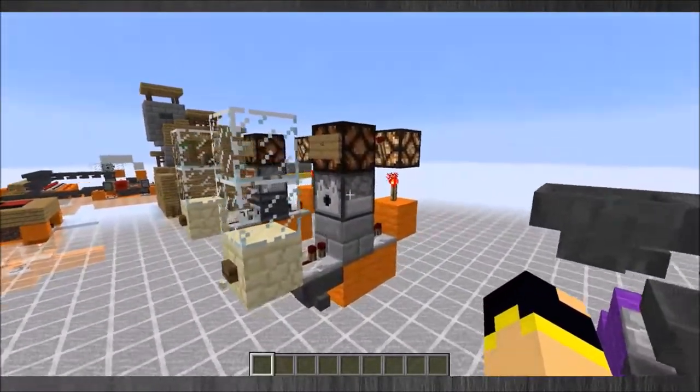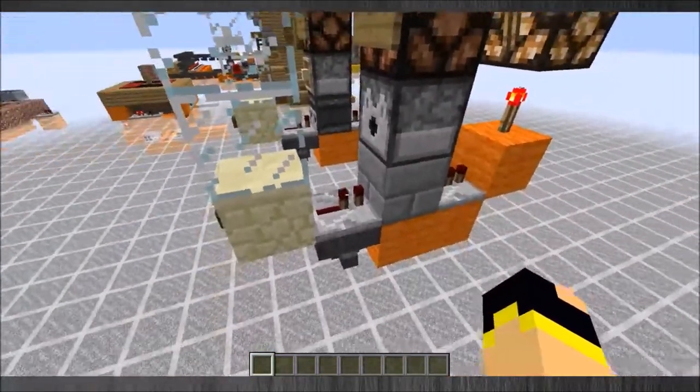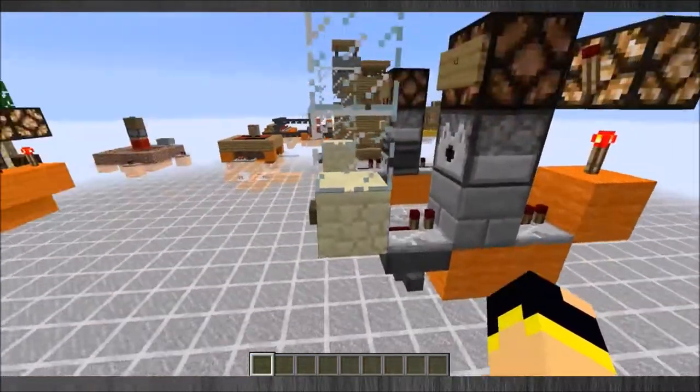The one-times item dispenser, instead of using the observer, it just uses a regular block to carry the signal through and dispense the item.